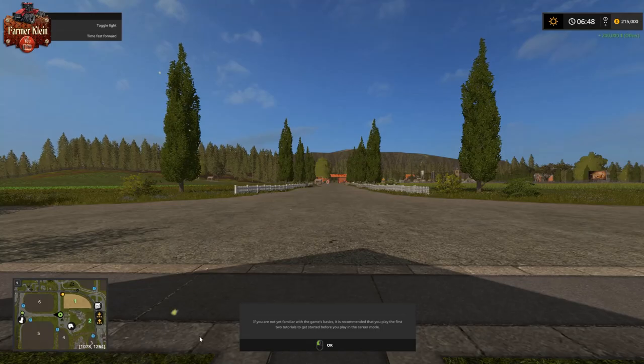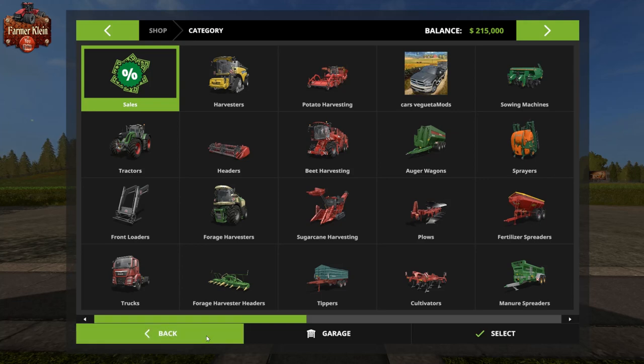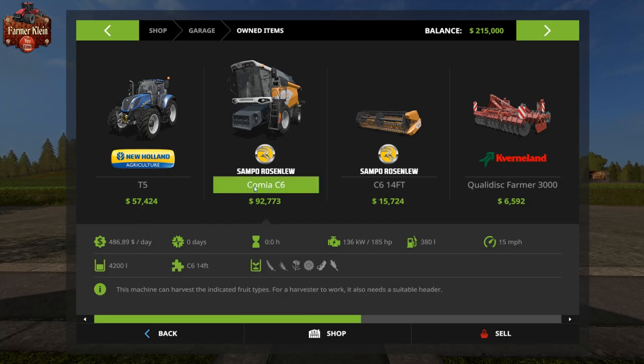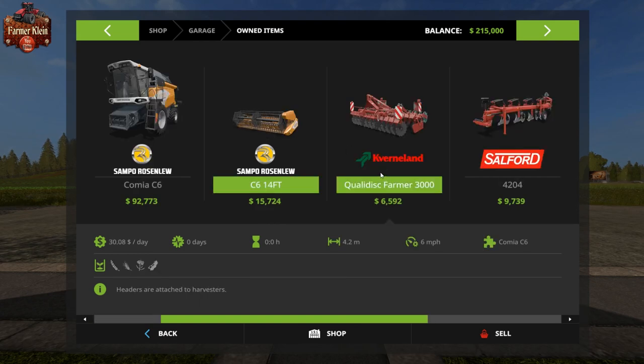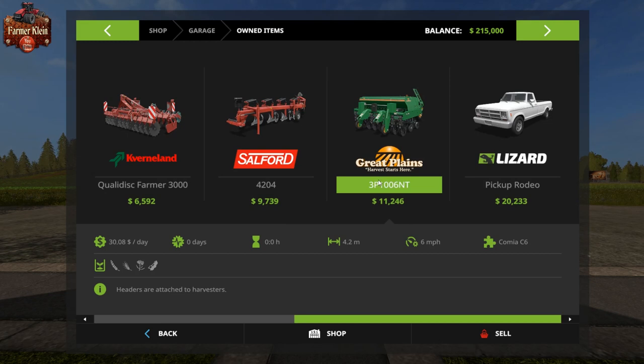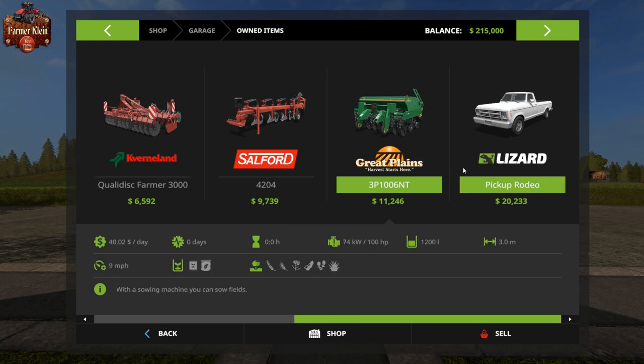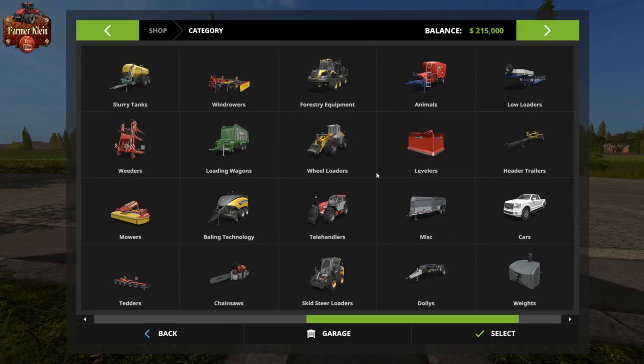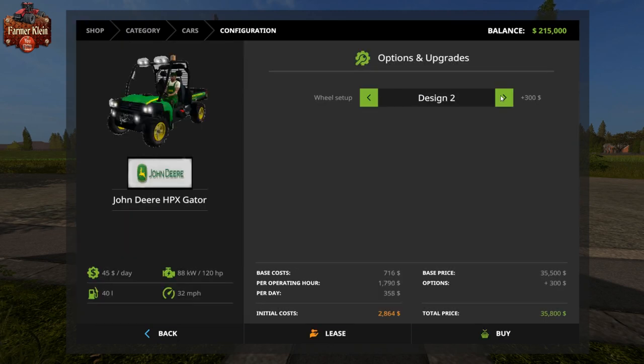Let's take a look at the starting equipment. We start out with one tractor at 117 horsepower, and the COMA C6 harvester — you don't see that very often as starting equipment — with the small grain header, the small cultivator, plow, Great Plains seeder, and a pickup truck. That is our starting equipment. We'll go ahead and take the Gator to ride around in style.